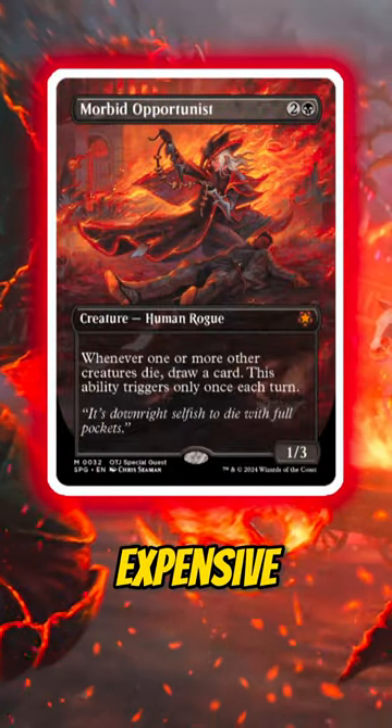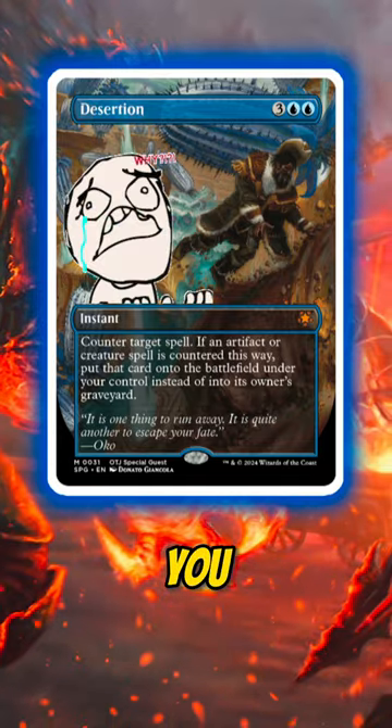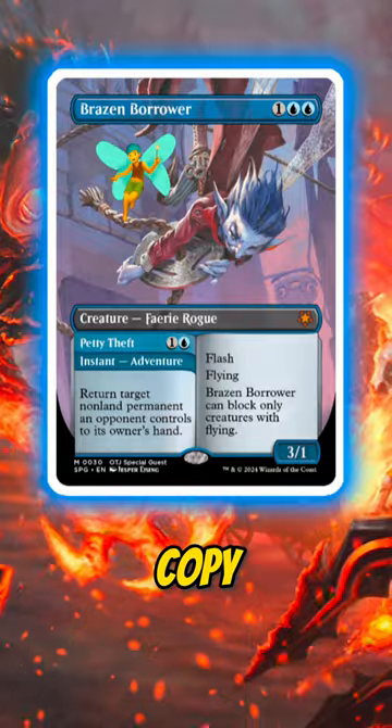A few of these treatments will probably be the most expensive version of their respective card. Desertion is exactly what your friends do to you after you cast that spell against them. Brazen Borrower makes up the entire mid-tier at around $5 for any given copy of the Fairy Rogue.